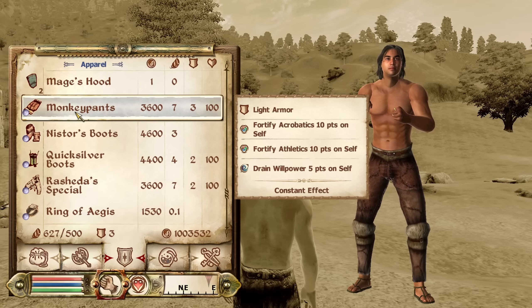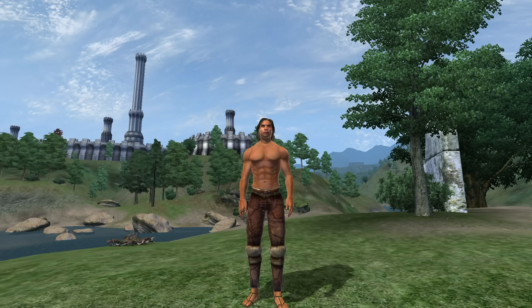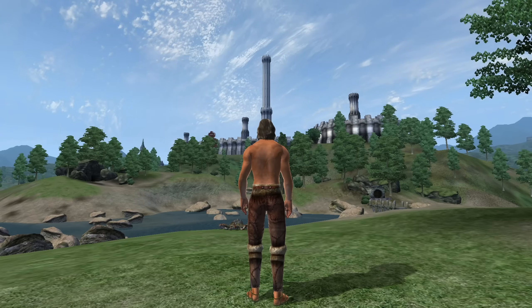Moving on to unique greaves and pants, we have the Monkey Pants. These can be acquired from Surutan at Nova Roma in Bruma. They are light armor and offer the enchantments of Fortify Acrobatics and Athletics for 10 points. However, they have the Curse of Drain Willpower for 5 points. They have an armor rating of 6 and a value of 3,600 gold.